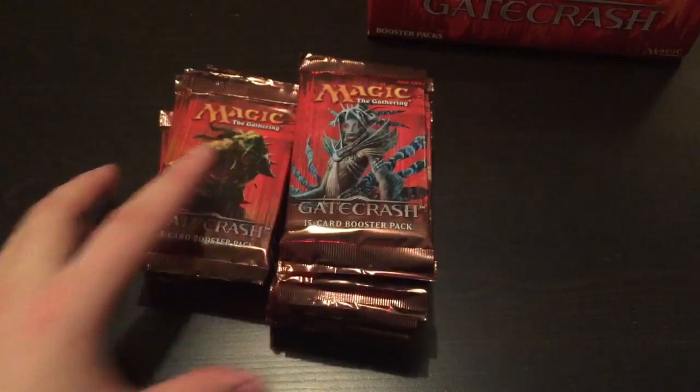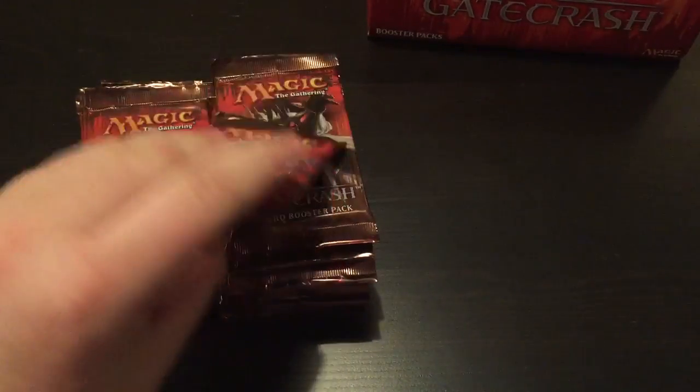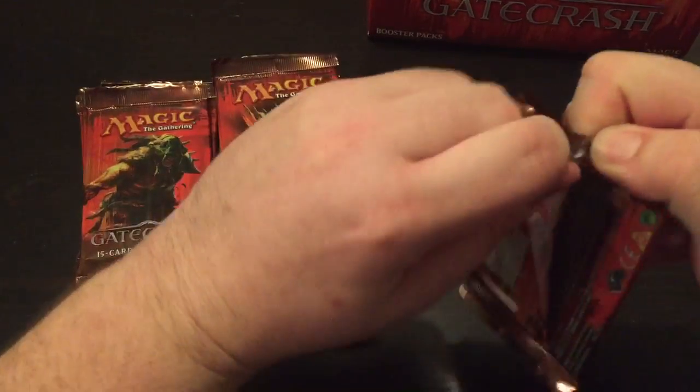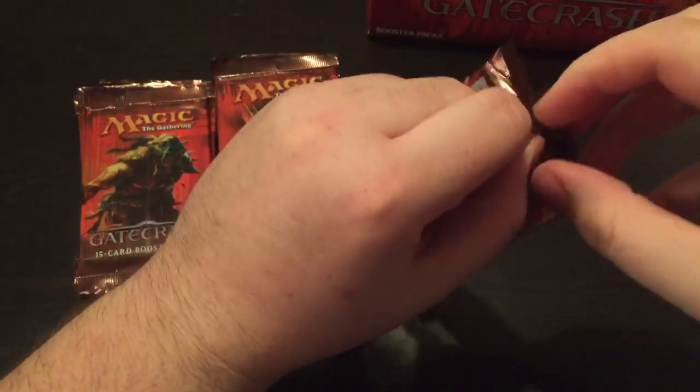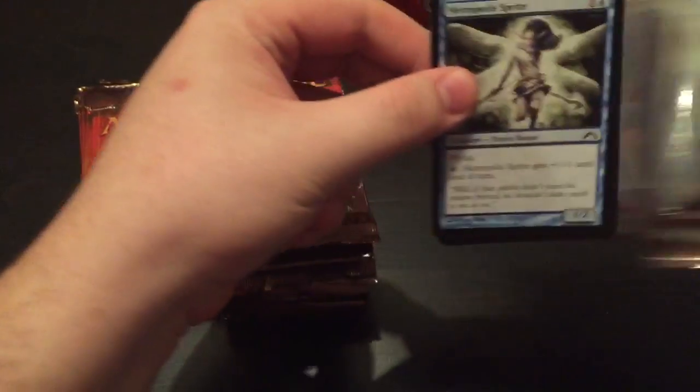John's here. What's going on? Gatecrash. Pretty simple, guys. Going to be fast. Shocklands. Let's do it. See if we can get a foil one. See if I can not open packs like a complete dunce. Just the sauce. That's how it's got to be.